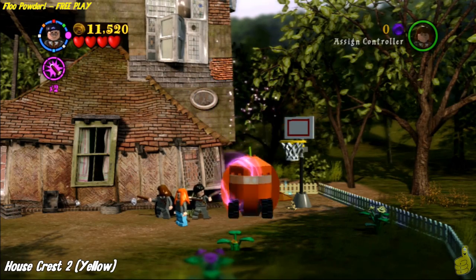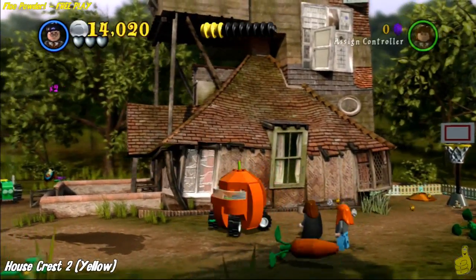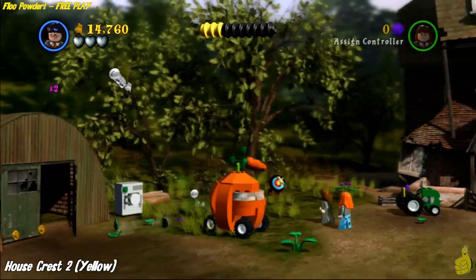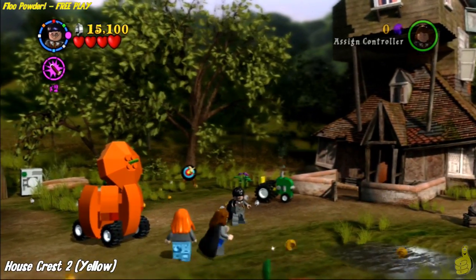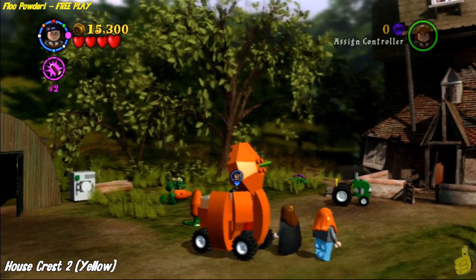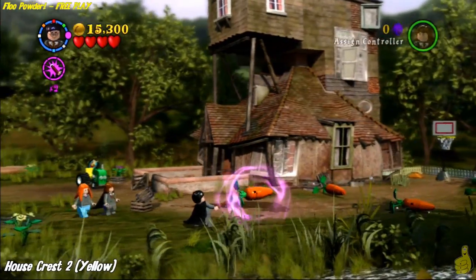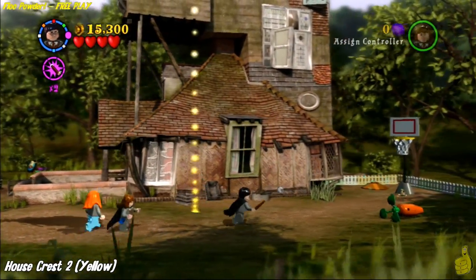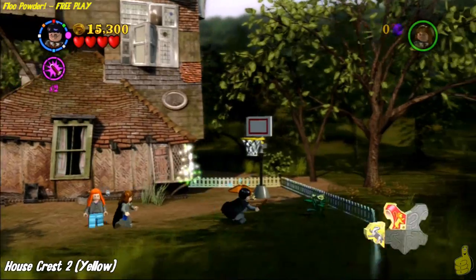Right in front of the basketball hoop there are a bunch of bouncing bits — go ahead and build those up and make a pumpkin mobile! Roll this guy around; you can probably use the tractor just as well. Any rolling vehicle in this area should be able to pop these carrots out. There are seven carrots in total. Walk up to them — they give the Wingardium Leviosa glow. Repeat this process seven times, and once you get the seventh one, you'll get the second house crest — the yellow one. Jump up and grab it.